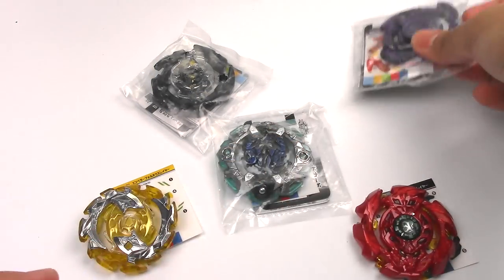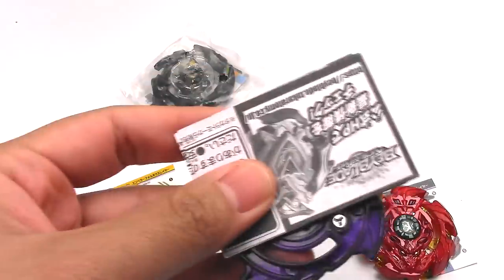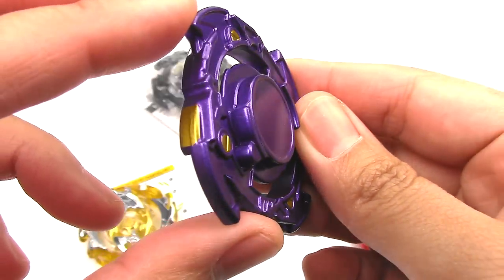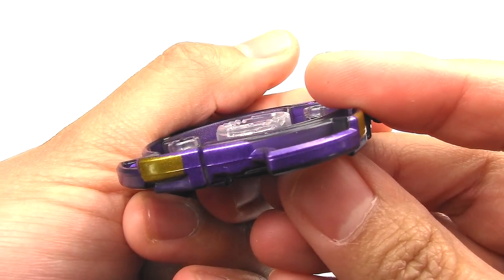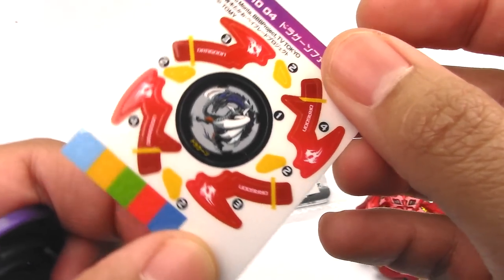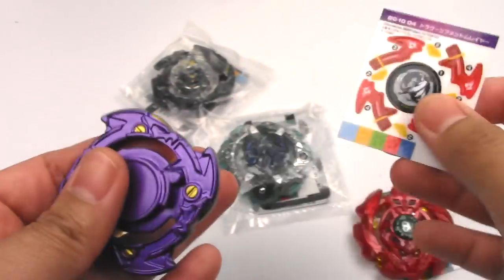Next up we have Dragoon Phantom, which I don't even have. Very similar to Dragoon Storm, but just slightly different — same overall shape. It's got the clear plastic teeth, and I think clear plastic teeth are a little bit weaker. Here are the stickers; that's gonna look great all together.